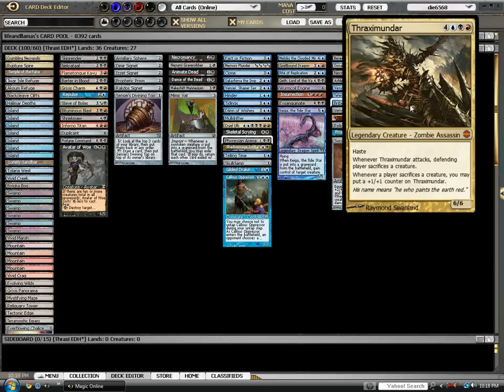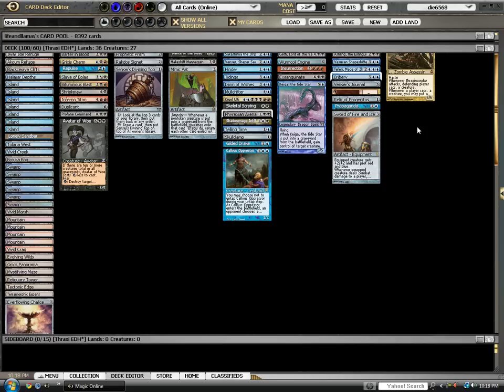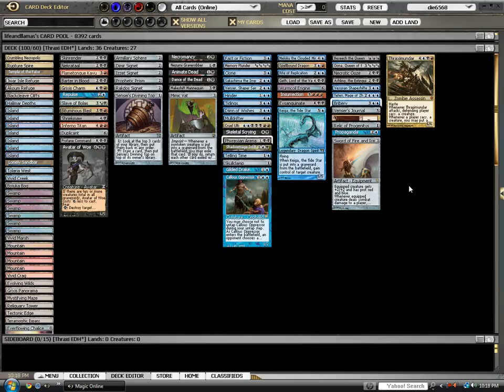Whenever he attacks, the defending player sacrifices a creature. Whenever a player sacrifices a creature, you may put a plus-one, plus-one counter on Thraximundar. I think I talked about this with Kresh — one of those legends that you can really try and build around. With the advent of Eldrazi spawn, you can do stuff like Emrakul's Hatcher if you want to go that route. Personally, I just like the Grixis colors for what they do.